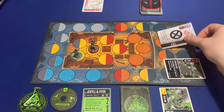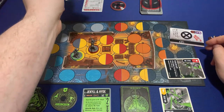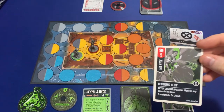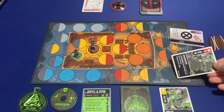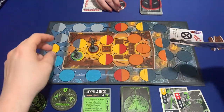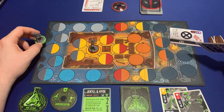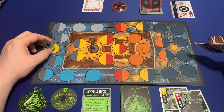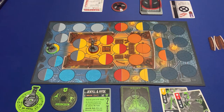After combat, yours says: look at your opponent's hand and recover one health, so you can look at my hand and get one health back. Mine is that I get to place Mr. Hyde in any space in his zone and transform to Dr. Jekyll. I'll move back here and transform into Dr. Jekyll.